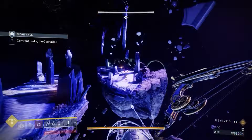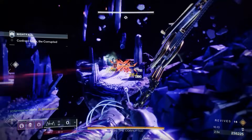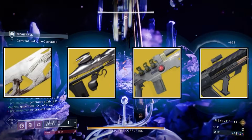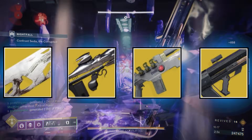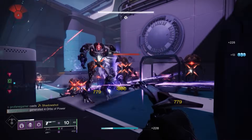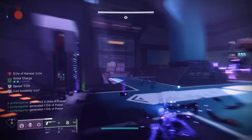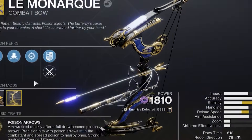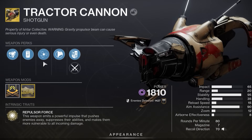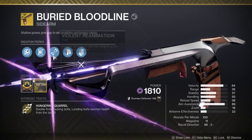Now let's talk about our choices in weapons, starting with exotics. Quite a few will synergize extremely well with this build: Graviton Lance, Wave Splitter, Collective Obligation, and Ruinous Effigy are all great exotic choices because of their inclusion of Void verbiage. But the true S-tier exotics we want with this build are the Lumina, the Leviathan's Breath, the Tractor Cannon, and the new Rocket Sidearm that weakens enemies and triggers Devour all on its own — the Buried Bloodline.